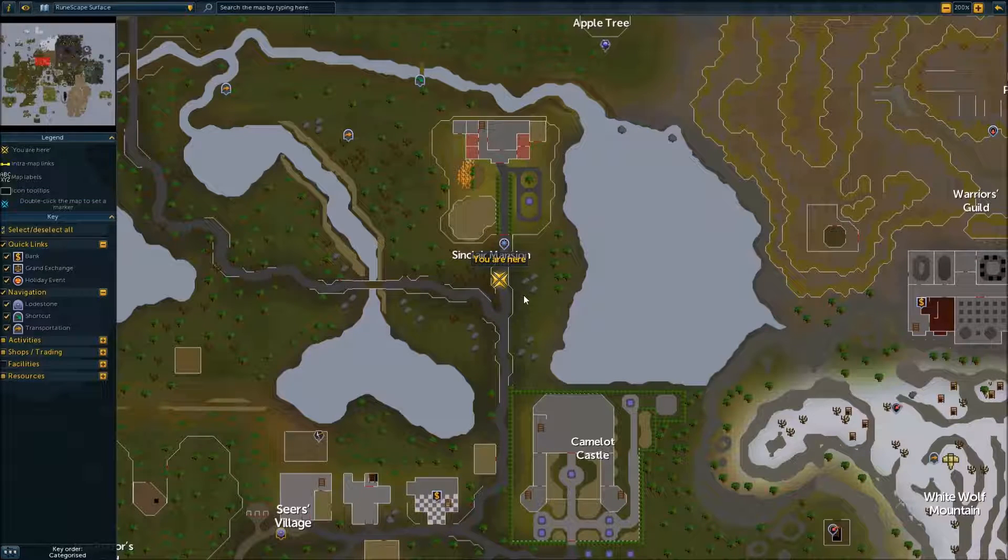Hey guys, this is a quest guide for King's Ransom. Items you're going to need: one bronze helm, one iron chain body, a piece of granite (any size), one air rune, one law rune, and the animate rock scroll from One Small Favour. If you dropped it, you'll automatically get it back during the quest, but if you have it in your bank you have to bring it with you. Also be on the regular spellbook and have nothing else with you apart from what was just listed.